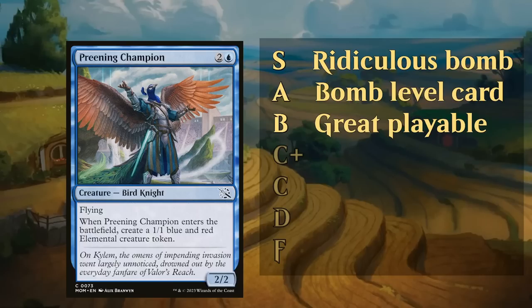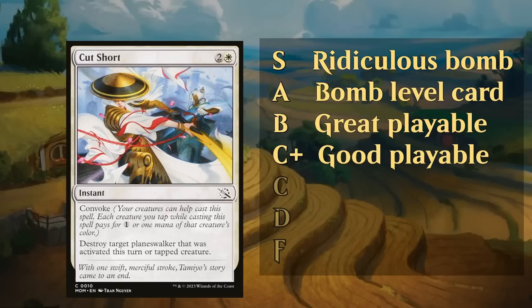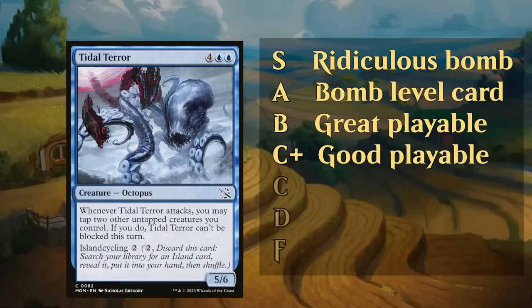The limited environment also determines how good a card is going to end up being. Then there's the C+ tier — above average playables you're happy to have in your limited decks. Cut Short is an example of a removal spell that's a bit more conditional. We've also got flexible creatures like Tidal Terror: a six-mana 5/6 that can be cycled for two mana in the early game if you need to hit land drops, but functions as a late-game finisher as well. Flexible creatures tend to overperform, so it falls in C+.